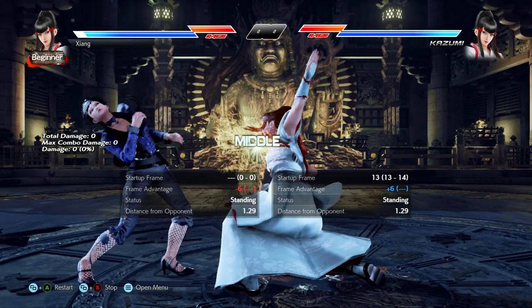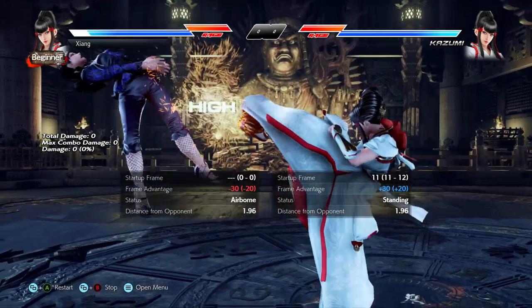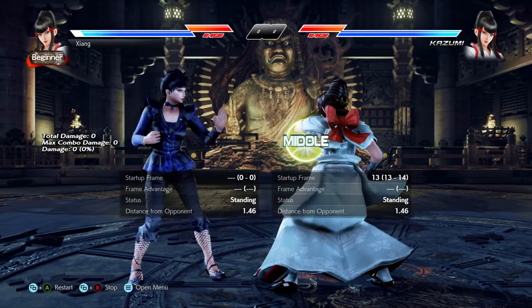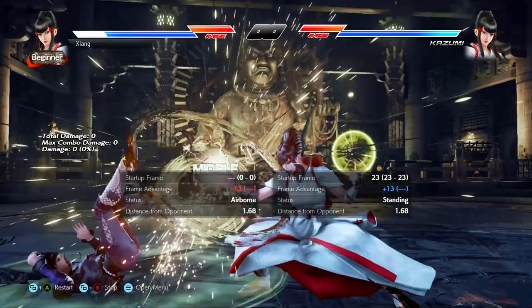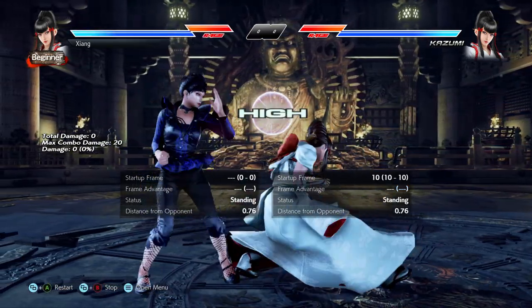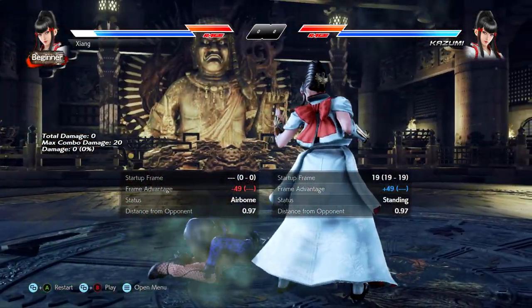And things that give sizable plus frames on hit, like down back 4, are great for setting counter hit traps for things like standing forward, down forward 1-2, and back 4. But it's not uncommon for a strong Kazumi player to pick just a couple moves other than 1-1 and down forward 1, and run a simple 6 or 7 move playstyle.